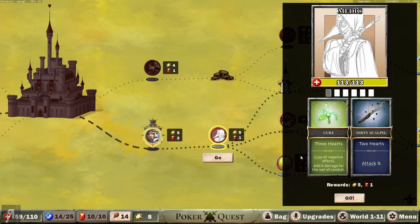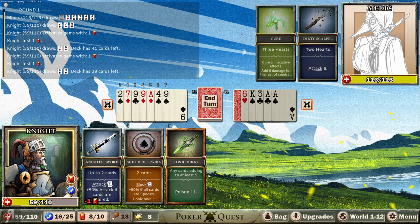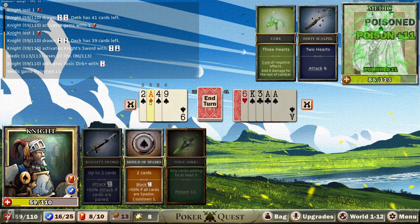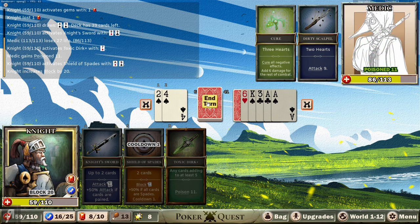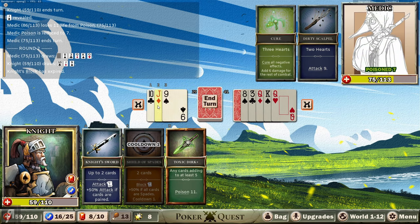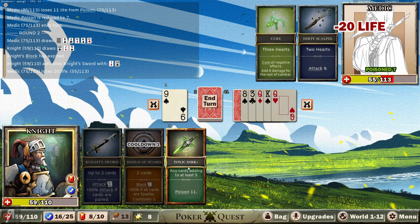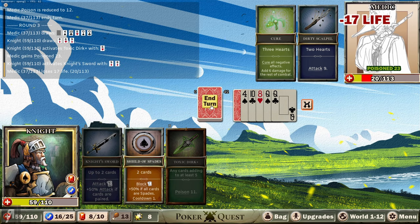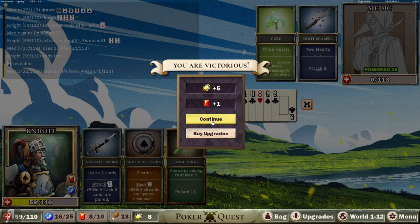We're going into the next battle straight away. They're all about hearts - he can cure all negative effects and adds six damage for the rest of combat, which might be problematic. He has a dirty scalpel where he needs two hearts to activate, and he draws a huge amount of cards. I'm going to have to use my gems much more often. Let's draw a bunch while I have the ability - 27 damage straight away, then 7 here, then block because I'm worried about this guy. He didn't do anything - fantastic. We're doing so much damage with the poison, and he hasn't been able to attack me once because he hasn't gotten the hearts he needed.